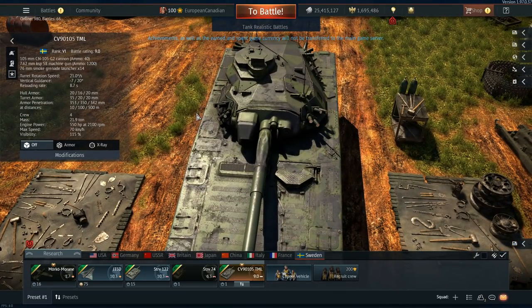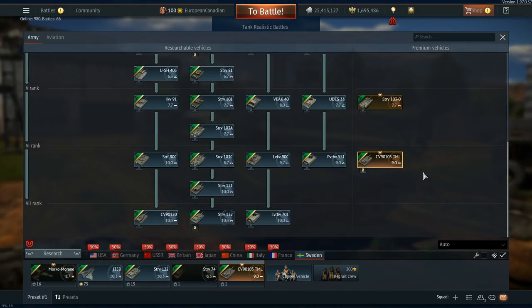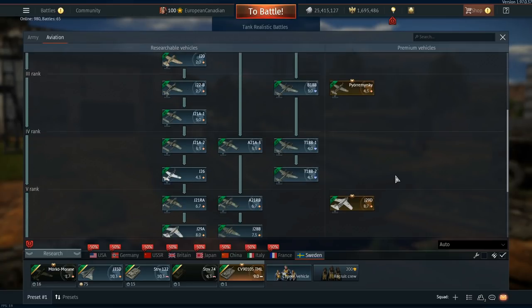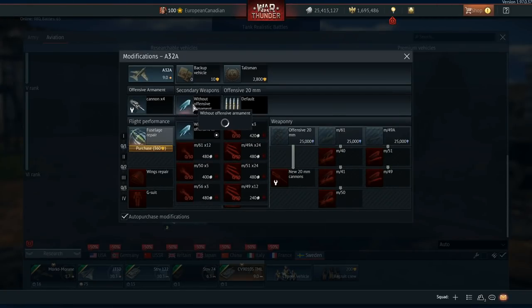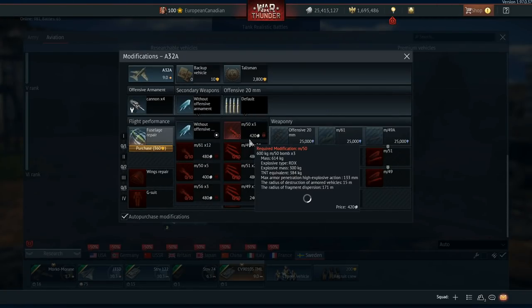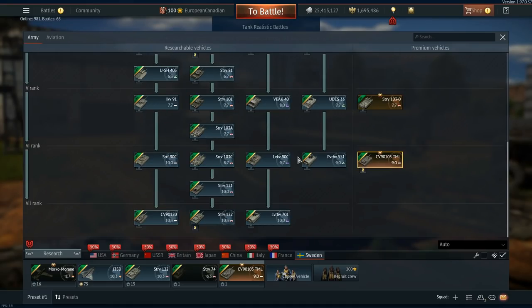You can see where the smoke grenades are on this machine as well. At 9.0 in Tank Realistic, you can still make a decent lineup. In aviation, you can bring along the A32A at 9.0, which is a pretty nice vehicle that has access to good ordnance you can bring into Ground Realistic.